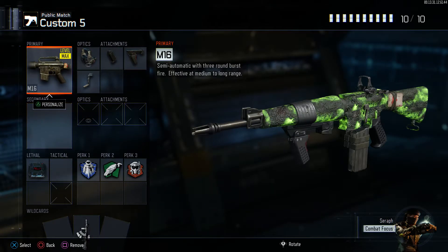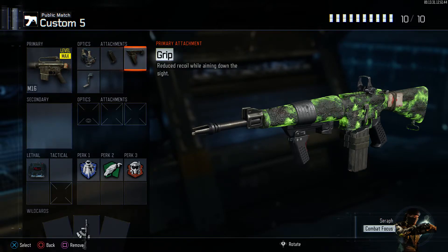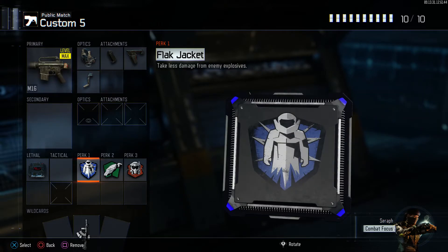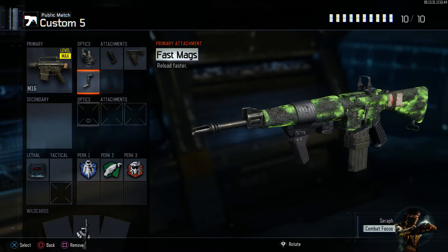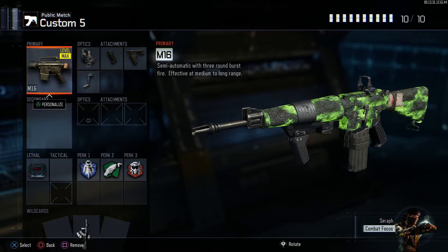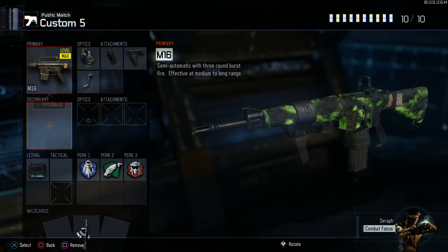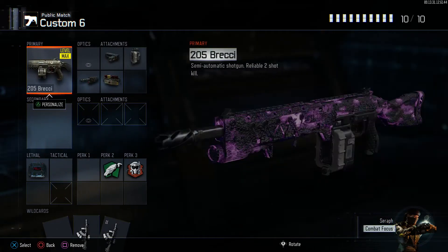There are two types of players — some sit back more, some don't. I mostly don't sit back, but the M16 is more of a sit-back class. I put a sight on it because I don't like the iron sights. Quick draw, grip, fast mags. Since I'll be sitting back they're gonna try to throw grenades at me, so I rock flak jacket instead of a third attachment. You don't really need extended mags on this gun — I've gotten five nukes with this setup. Three bursts and you puncture them.